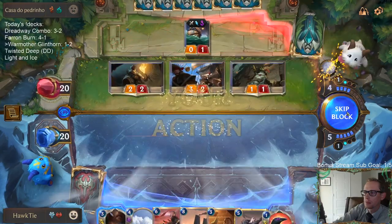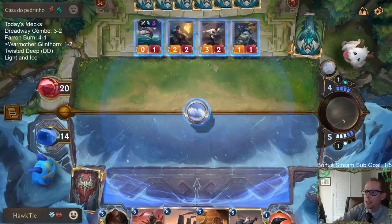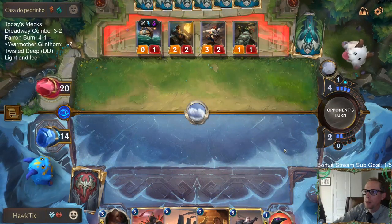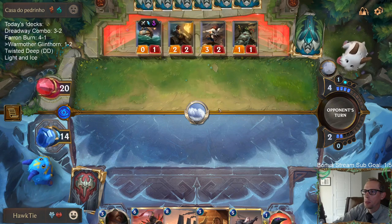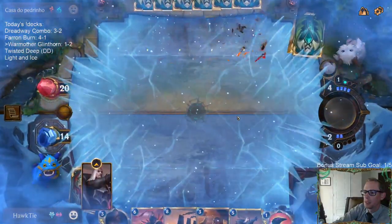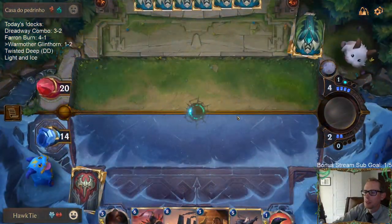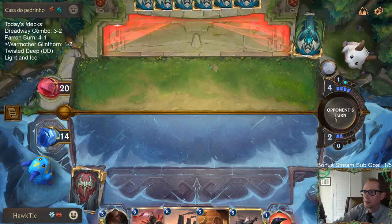I don't really want to take the risk of just passing and then they just also pass. It would have been nice if they had the attack token on turn three so they would have been able to play Petty Officer first and then I would have Avalanche. That would have been nice. That's eight damage for Swain, because it did do two to the barrel as well.